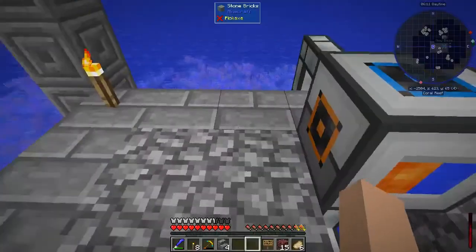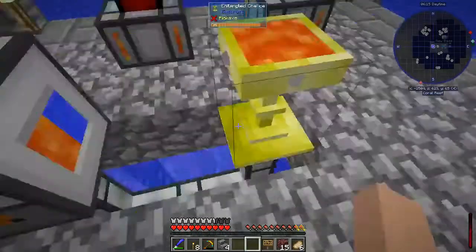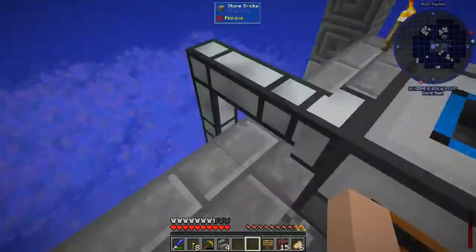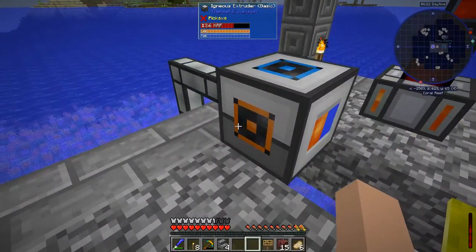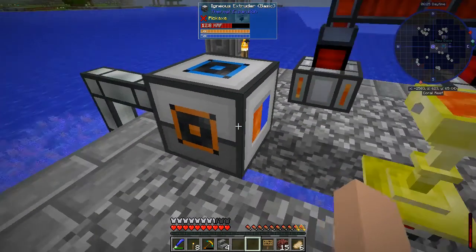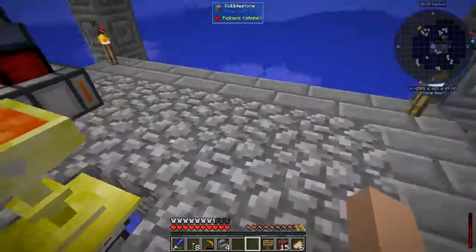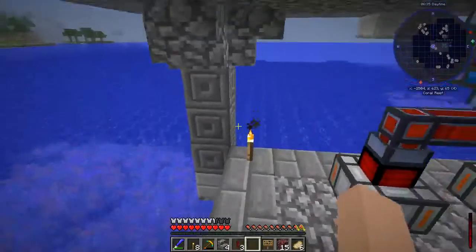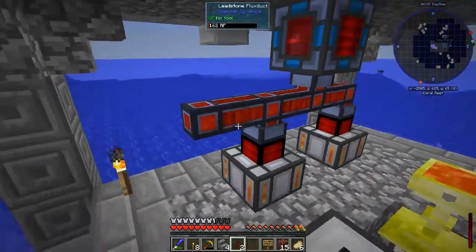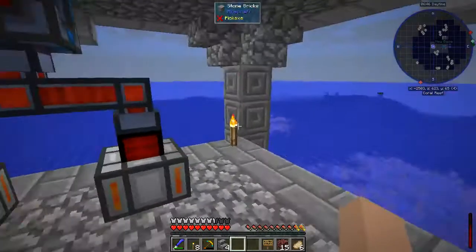So now we've got water and... wait - water in there, and I didn't put a servo on that. I wonder if it just outputs automatically. Igneous extruder - needs power? Does need power. Okay, well that's fine, we can handle that. This is just temporary anyway, so that we can get some stone so we can finish these builds. There - that ought to do. Gaining power now. Cool.